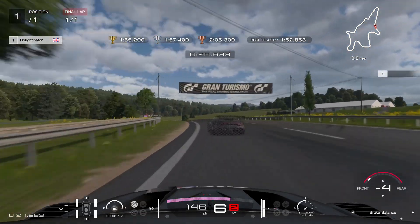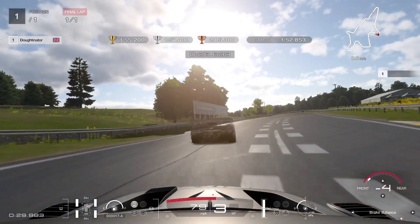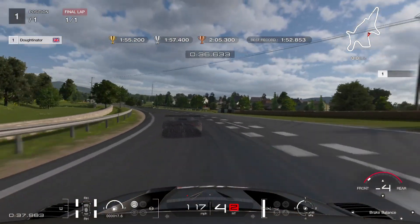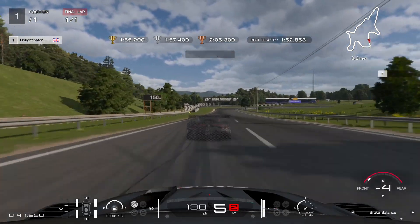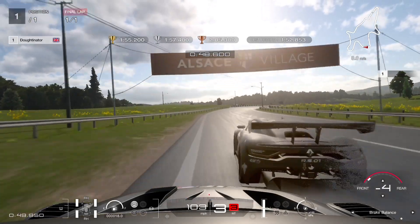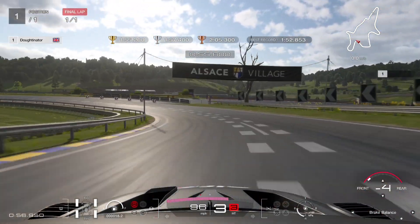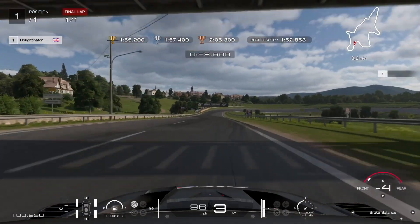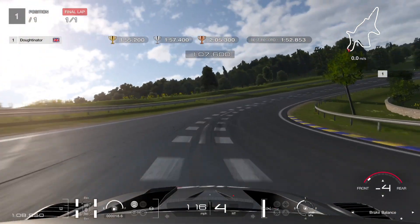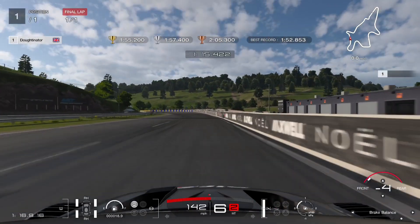Smooth corner here, keeping a smooth line, then jamming on the brakes down into third gear, nice rotation, getting on the gas, catching those slides on corner exit, leaving the throttle completely pinned and relying on the flick of the thumb. Trying to keep the car flowing through these sections with a small amount of steering lock. We're gaining on the demonstration ghost - we're in with a shot of beating it. Down the braking zone the car slides a little but on the controller we have great ability to catch it, with a slight flick of the thumbstick snapping the car back under control.